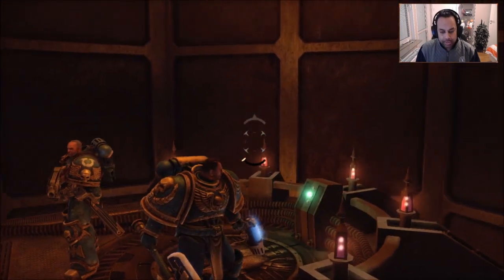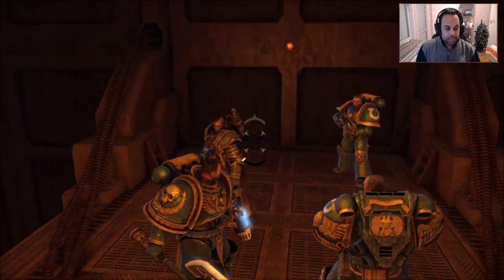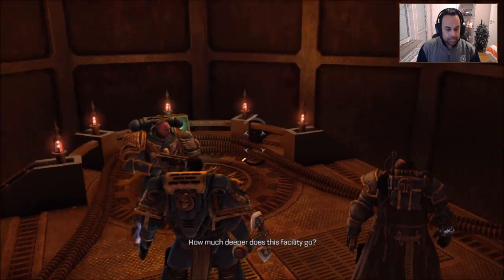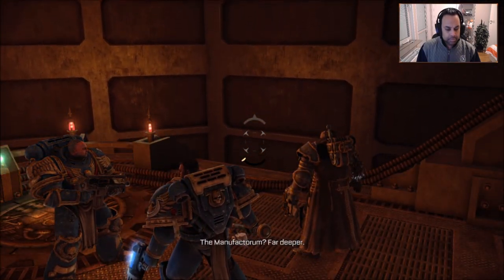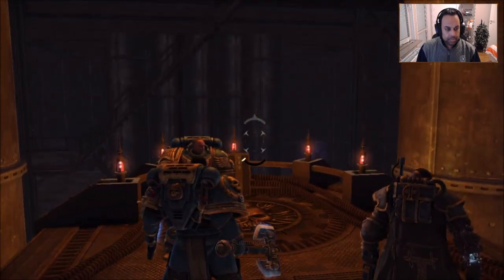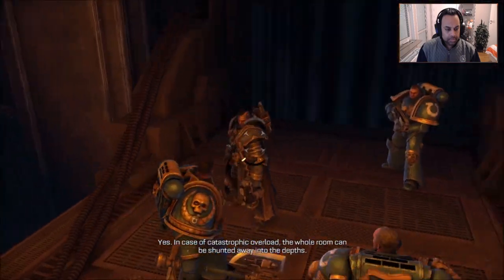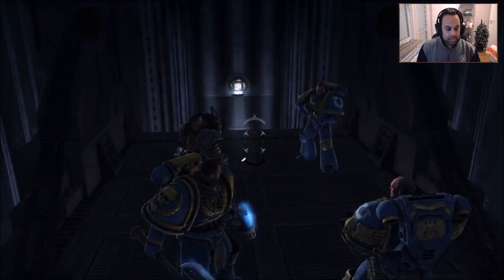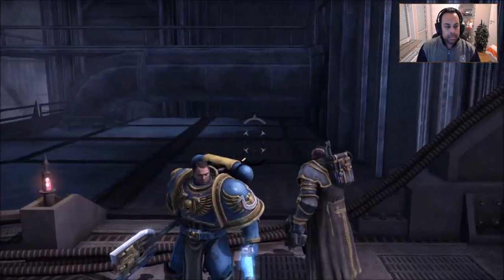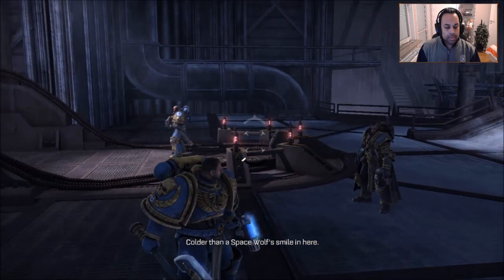Some cool little lanterns. How much deeper does this facility go? Manufactorum? Far deeper. The whole generator room is actually suspended above a venting shaft. Suspended? Yes — in case of catastrophic overload, the whole room can be shunted away into the depths. Ah, well. Here we are. Colder than a space wolf's smile in here. Yes, a byproduct of the device's functioning.